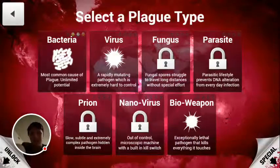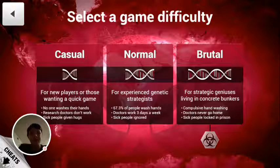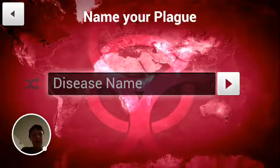I'll play a new game. I've already done bacteria and I purchased Bioweapon, but I'm going to see if I can do Nanovirus later. Let's start with bacteria. The minimum difficulty to get to the next level is Normal, which is medium. You have Casual, Normal, and Brutal, and if you press this you get Mega Brutal. I've finished the game on Brutal before, but I'm only going to do Normal so you can get the feel for it.